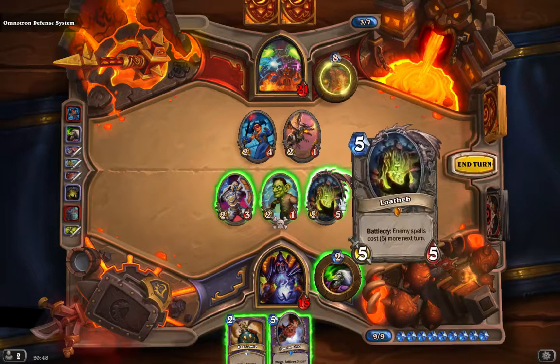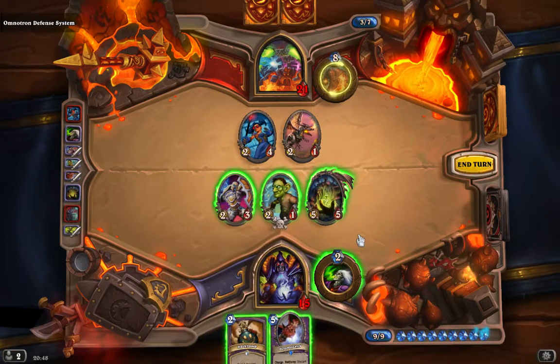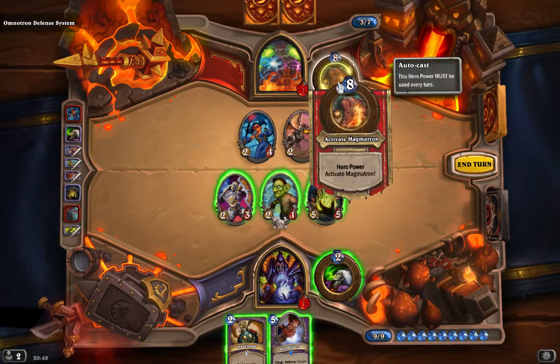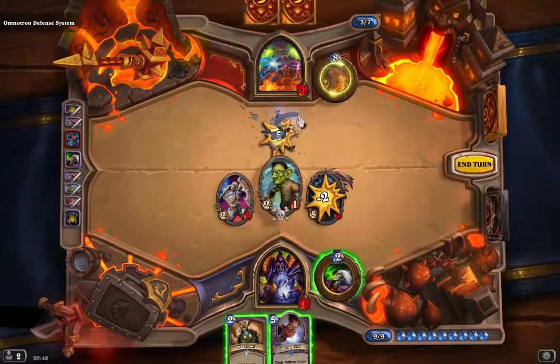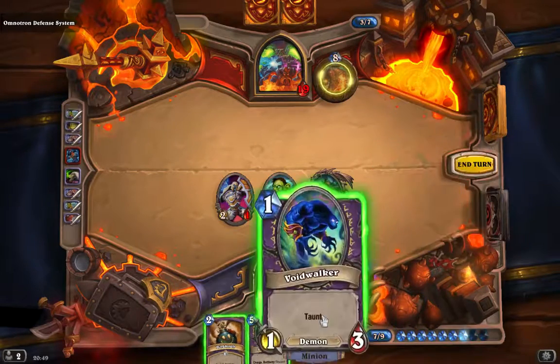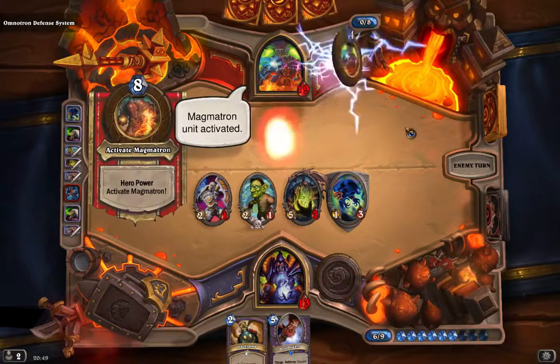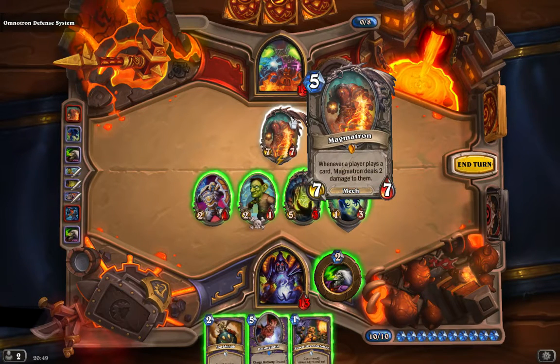So that's five... nine... fourteen... seventeen. We're actually just short of killing him. However, I can't remember what Magmatron's abilities are, and that's going to be next turn. I think I'd rather make sure that we can keep our board as clear as possible. I'll tap once more. That gives me a taunt, so that's good. This is a charging minion — Magmatron. Whenever a player plays a card, Magmatron deals 2 damage to them.